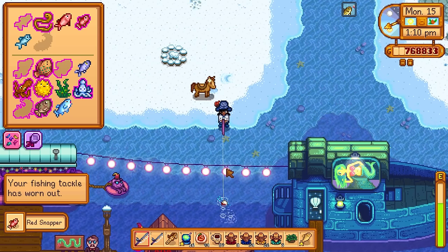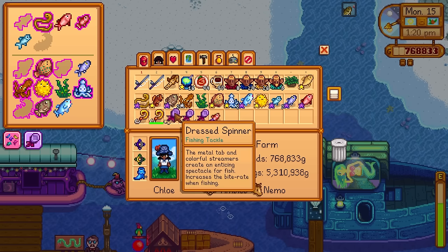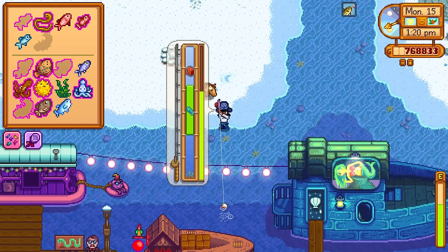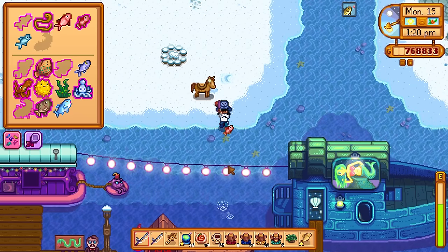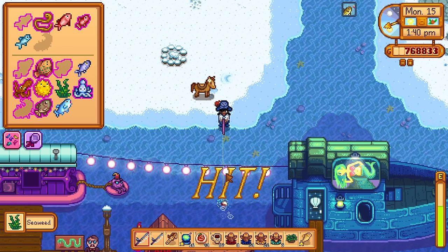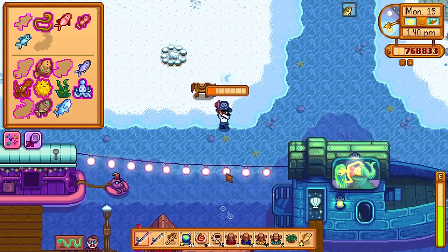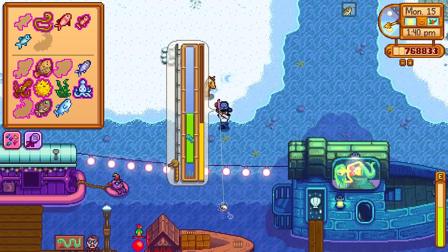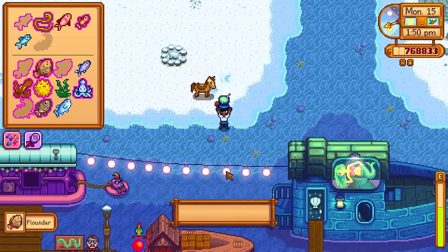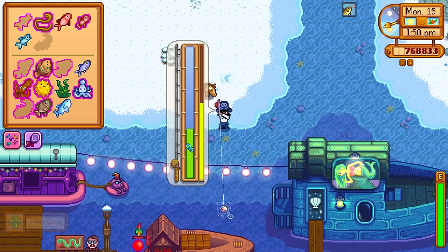I think the three magic bait fish that aren't available at any other point — so I have to catch them at some point with magic bait, I have no other choice — are the Red Snapper, the Eel, and the Anchovy. That's the third one I wasn't remembering, because the Anchovy — you would think that it's a relatively common fish, and it is in the seasons that it's available — it's just not available in winter anywhere.